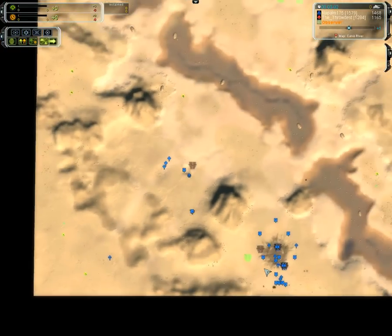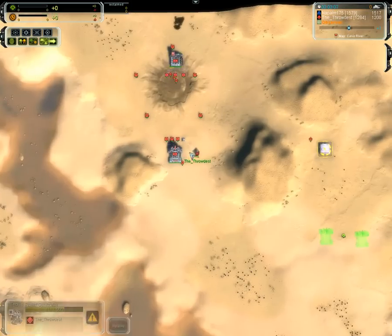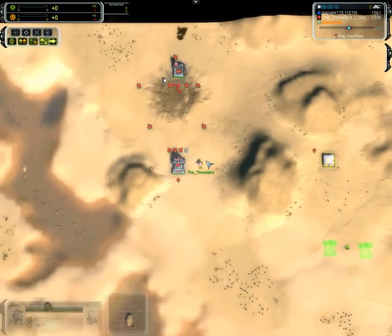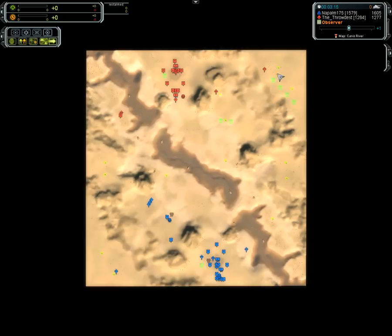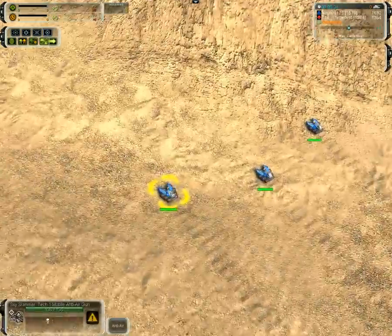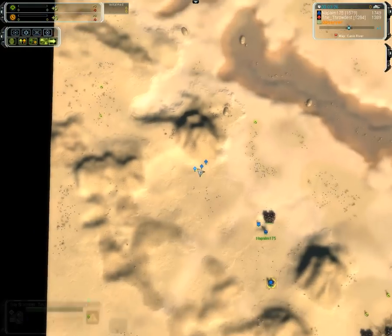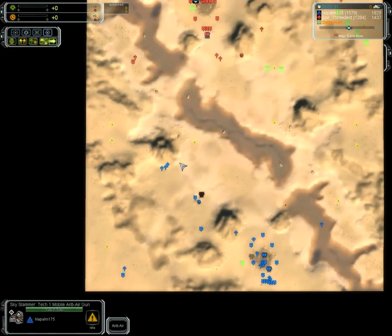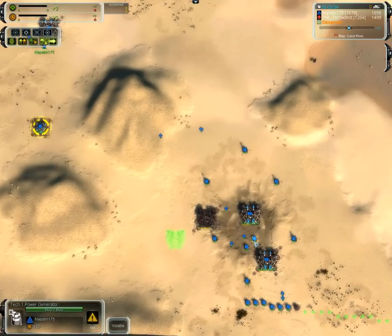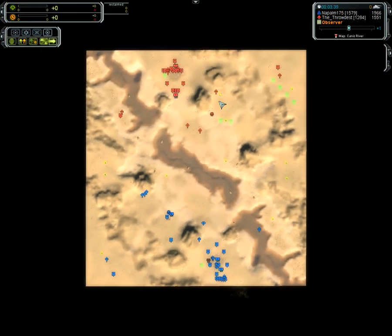Napalm going with yet another land factory — total of four land factories, not thinking about air at all. Throdist is quite a bit behind in terms of build capacity, just getting the Hydra. He's got a couple of land factories planned and quite a few on top — a great target for Napalm. Napalm of course with these three flaks, which can't shoot at ground, so they can't take on light assault bots. Perhaps three of them can almost take on a tank — that would be a pretty close battle. Let's see the four land factories finishing up.